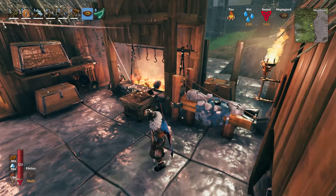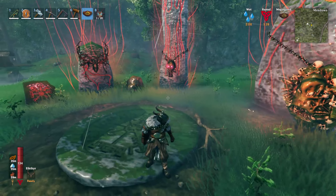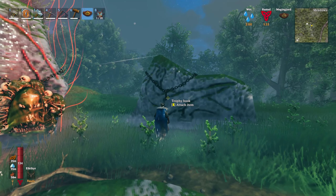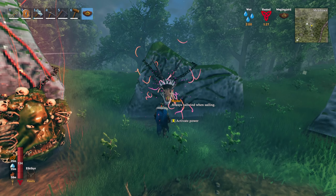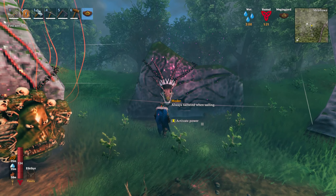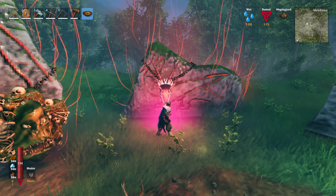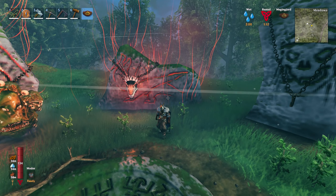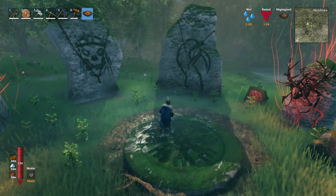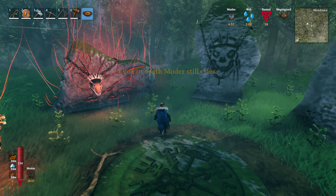Welcome back. I almost forgot to come in here and add the new trophy. This one is interesting because you always have the wind behind you when you're sailing. I'm gonna activate this power for now so that if I ever want to go sailing or exploring I can just always have the wind in my favor. That's actually very helpful. Let me see — oh, it is active and it lasts five minutes.